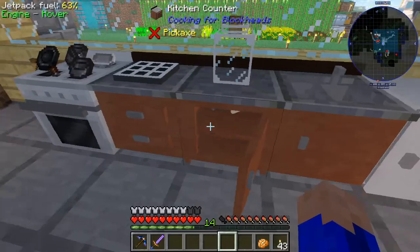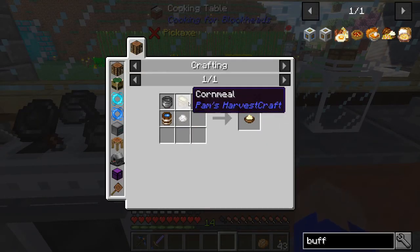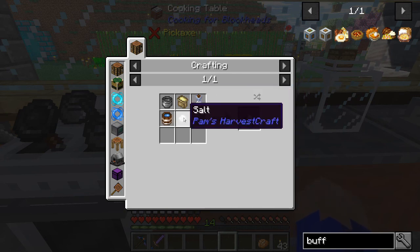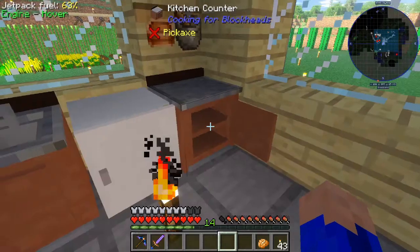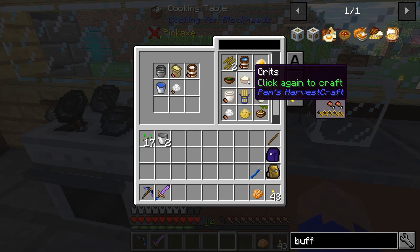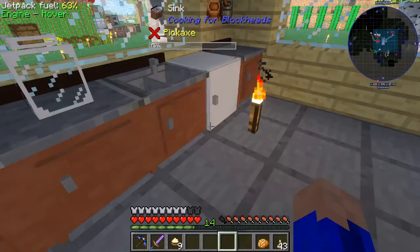We'll throw the cornmeal in here. So we have our cornmeal. I think we have some milk, but we're definitely going to need some salt because I'm sure we used all of our salt. So let's throw that salt back in there - always need more salt, right? So we can now make grits successfully. Let's make as many grits as we can, which will be a total of nine. We'll throw them in there.